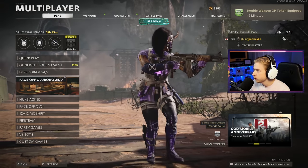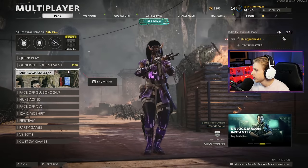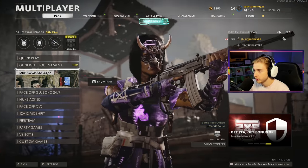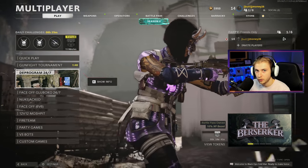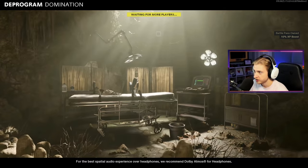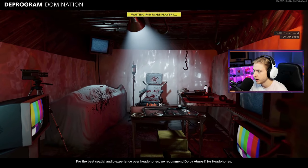It looks like we have a few new maps here. We have Faceoff on Glooboco, Deprogram, and I think there's a map called Amerika with like a K. It takes part in the new Zombies map, which is also a campaign map - it's everywhere, every mode. But I think I'm going to play on Deprogram. This is just going to be like a combination of a bunch of different maps.